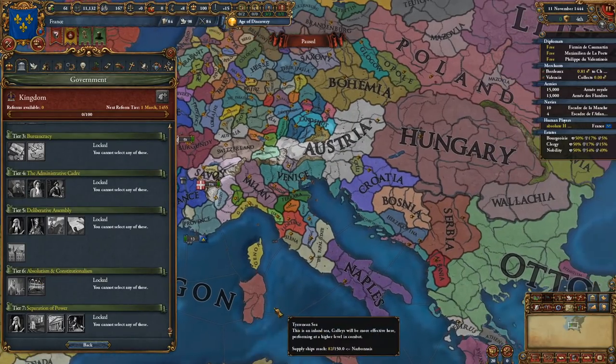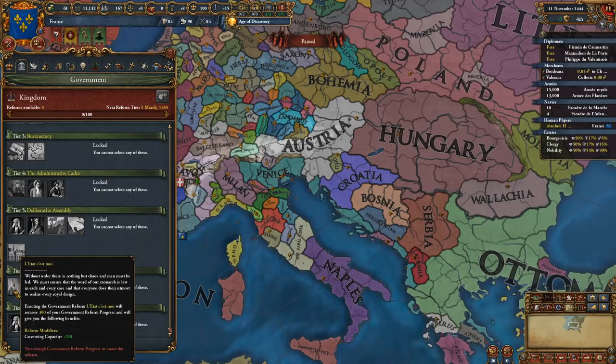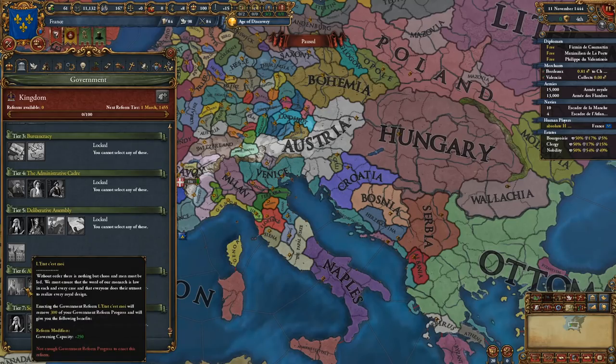Tier six: Absolutism and Constitutionalism — a funny name since neither has much to do with absolutism. The first option gives governing capacity plus 250, and the other, Regional Representation, gives minus 10 minimum autonomy in territories. Most people pick governing capacity and I used to as well.